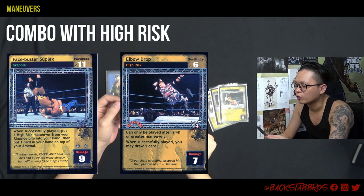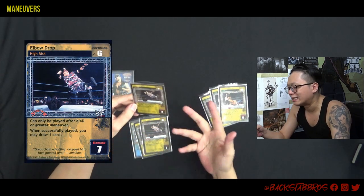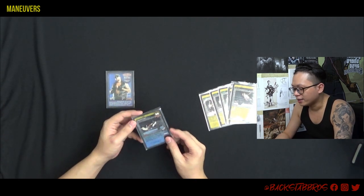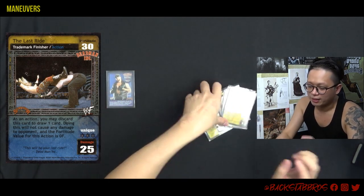Which brings me to the Elbow Drop — a High-Risk maneuver that can only be played after dealing 4 damage. What I like about it is the ability to draw one card after playing it. And then finally, the trademark finisher — basically, once you get enough fortitude, just use it.